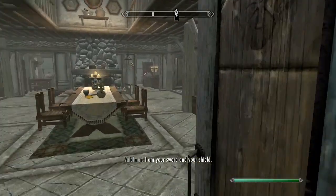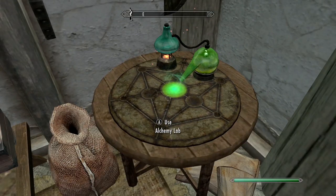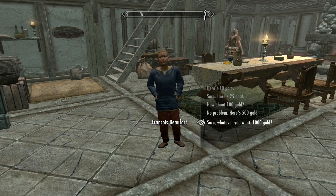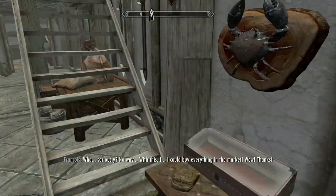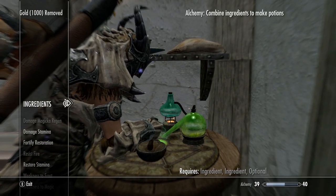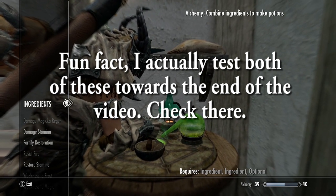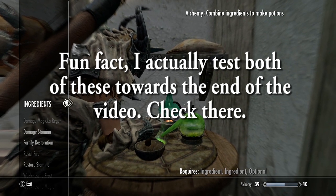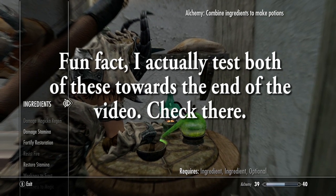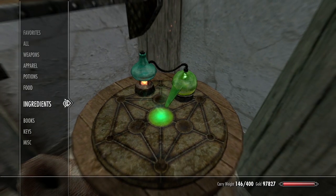You'll end up getting level 100 alchemy, but you can also use this glitch to help get level 100 smithing. I haven't tested that yet but it's possible. I know it works with alchemy and it might also work with enchanting, but I haven't tested it. If you can confirm or deny that in the comments below, that would be great.